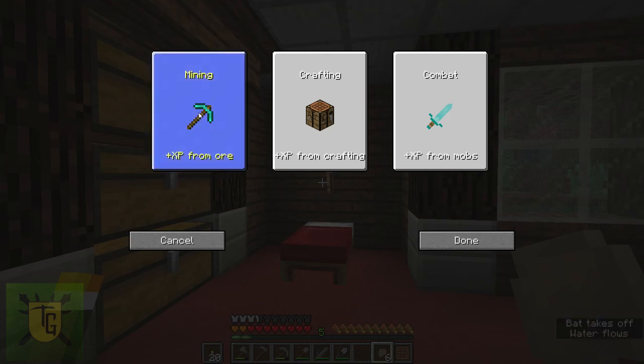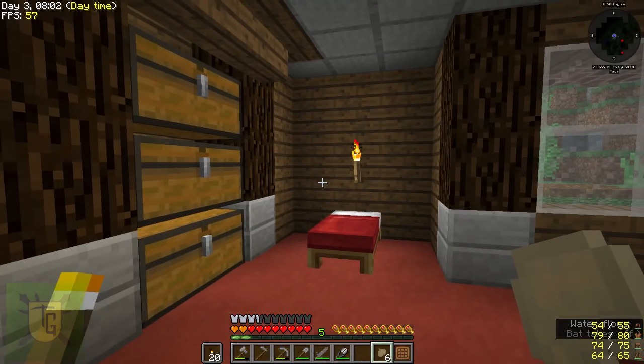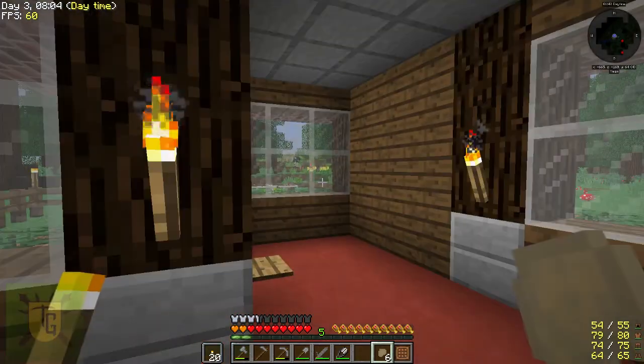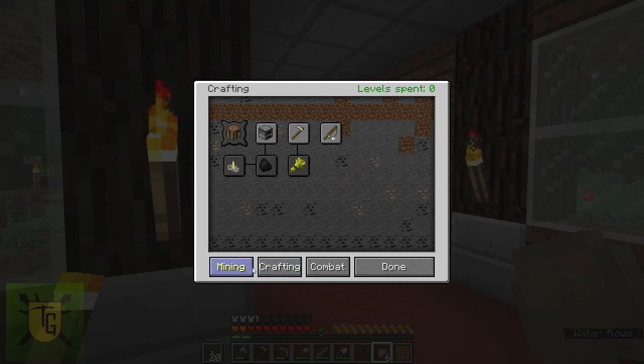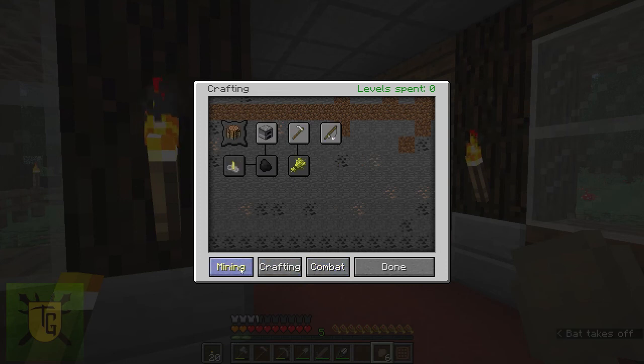I tend to just choose Mining, because then early on I get a quick boost and get to level up early. Now that I've chosen a specialty, when I press the L key I get a totally different window. You've got skills — Mining, Crafting, and Combat — that you can put levels into. There are all sorts of perks and you can explore those. They're pretty simple.